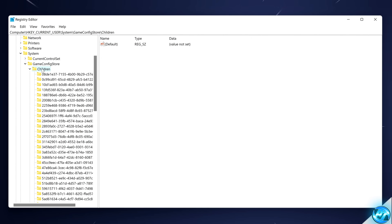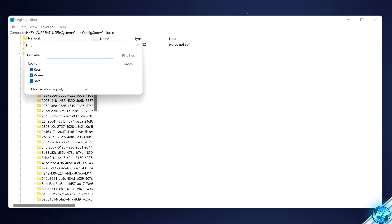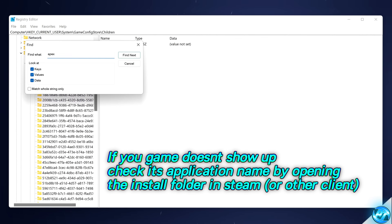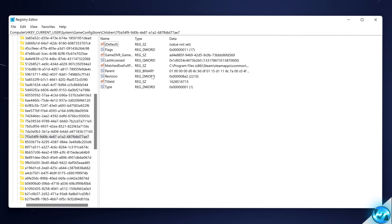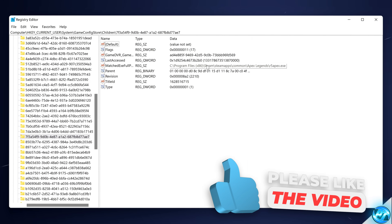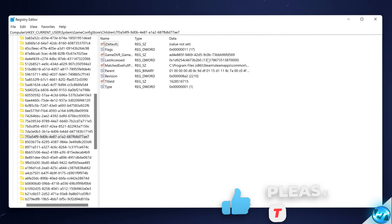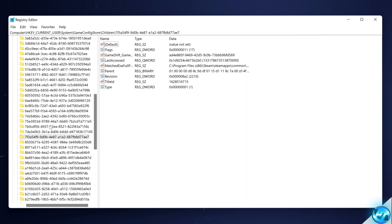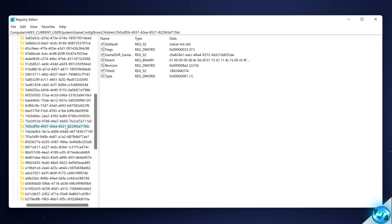Navigate over to the folder, right-click, and select Find. Input the name of your game — for example, I'm searching for Apex for Apex Legends. If it was Escape from Tarkov, you'd type Tarkov and hit Next. A folder will then be selected. On the right-hand side, you should see the MatchedEXEFullPath key — hover over this directory and it should point to the application for the game you're adjusting. If you simply can't find your game, look through the folders with random numbers and letters on the left-hand side and check each MatchedEXEFullPath until you find the game application.